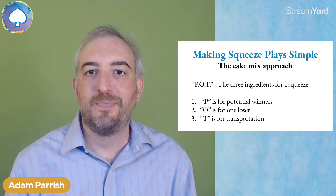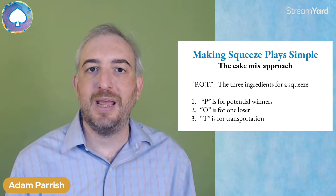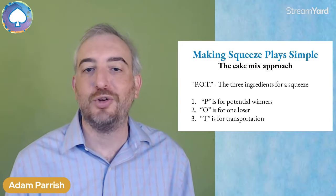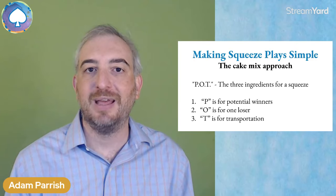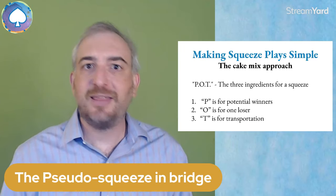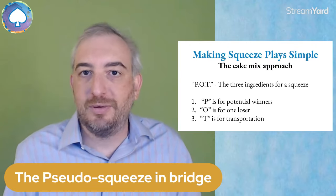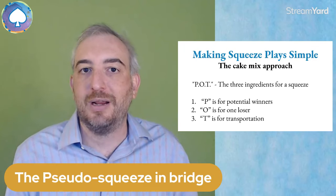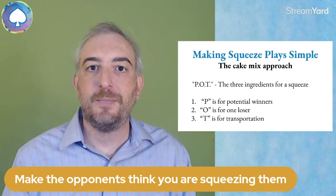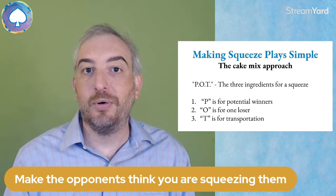One of the cool things is that when you use good technique, sometimes you make the opponents make a mistake when they don't have to. So just because the squeeze isn't working perfectly doesn't mean it's not going to work on any given hand. We call this a pseudo-squeeze, where the opponents think they're being squeezed and think it doesn't matter what they throw. But in truth, it did — the squeeze wasn't actually working, because maybe their partner could cover one of the suits. But when we use good technique, it's not uncommon that the opponents make a mistake.